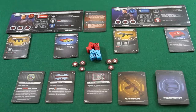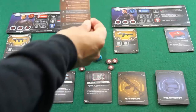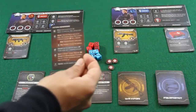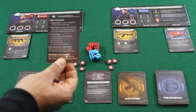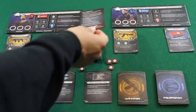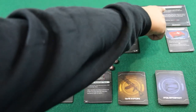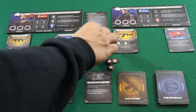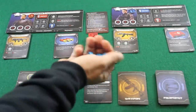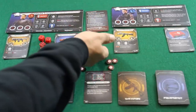We move to the hero cam and start turn one's decision phase, choosing who goes first. We start with John Connor because his special ability lets another player in the same zone use one of his dice. We set aside the red dice for now and roll the blue dice for John.